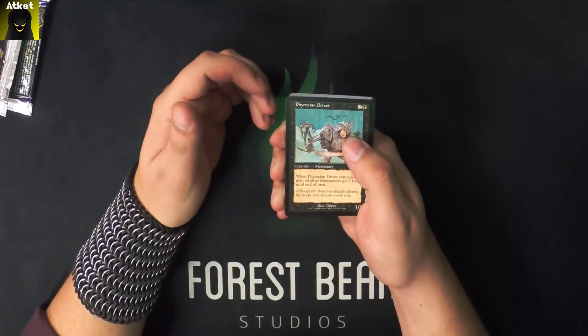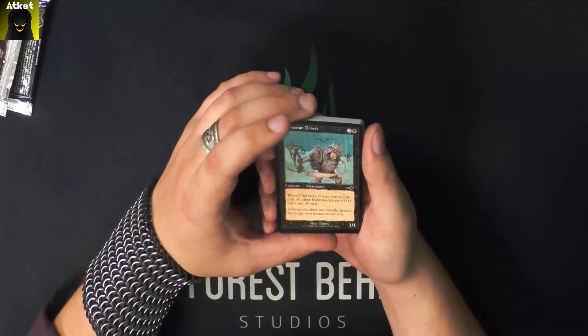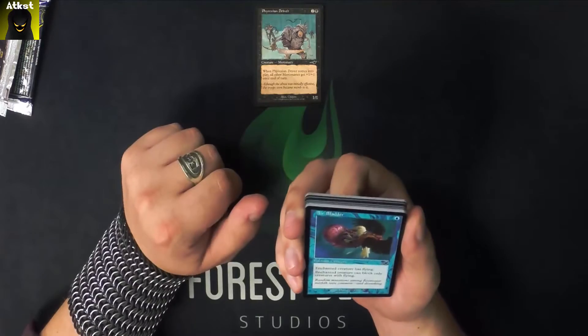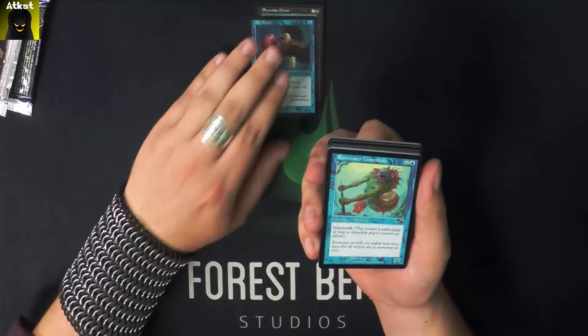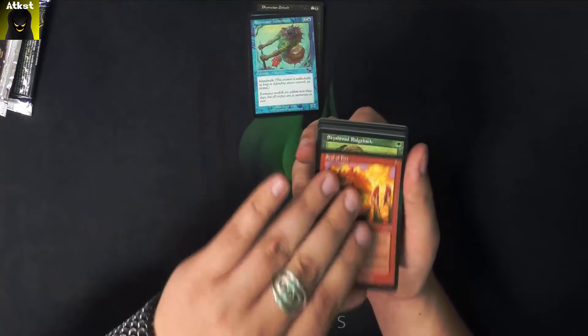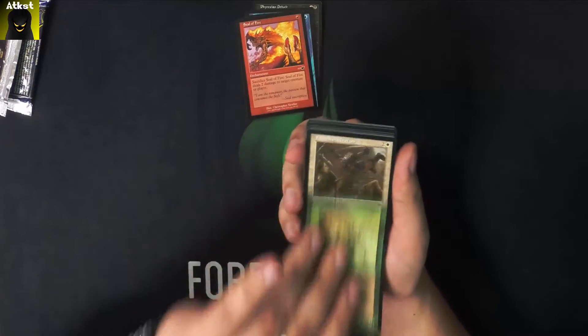We'll start it off with a Phyrexian Driver. What is he driving? I don't know, I don't see a vehicle. An Air Bladder. A Rootwater Commando. Seal of Fire. Skyshroud Ridgeback.